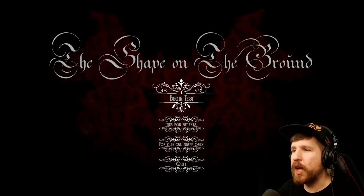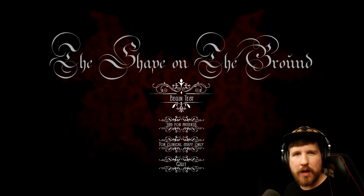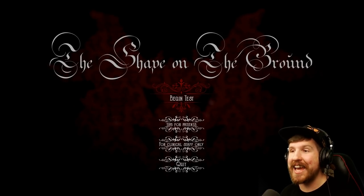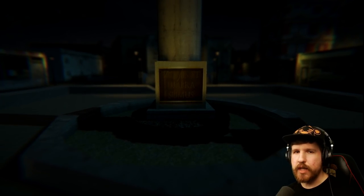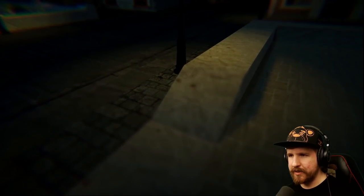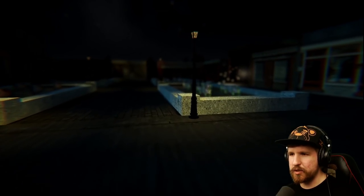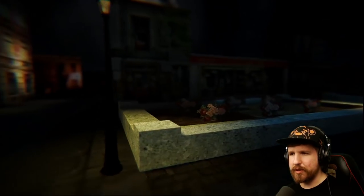Anyway, The Shape on the Ground is less of an indie horror game, actually, and more of like a psychological evaluation — at least that's how it's framed on the Itch.io page. Let's go ahead and begin the test. 'Zoemus et umbra sumus?' I don't know, I don't know Latin. The visuals are kind of cool — it's like we're farsighted. Things that are up close are kind of blurry, things that are a medium distance away are sharp and in focus, and things beyond that are blurry still.